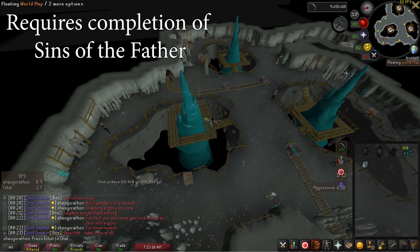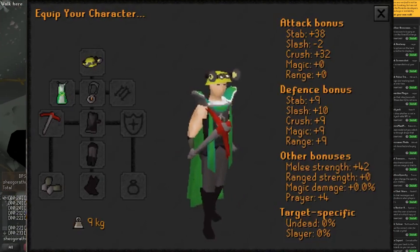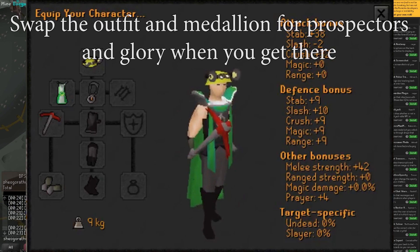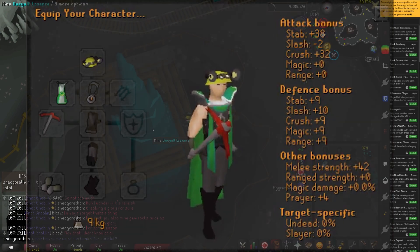To do Dayalt Essence Mining, you must have completed Sins of the Father quest. For equipment, I recommend bringing the Prospector's Outfit if you have it — this provides a very small amount of mining XP, so it is by no means necessary. You can also receive gems from mining essence, and a Charged Glory will increase the rate at which you receive them. I also bring a Gem Bag, as well as my Draken's Medallion and Vyre Noble Outfit. The essence is stackable, so as long as you have one inventory space, you're good to go.